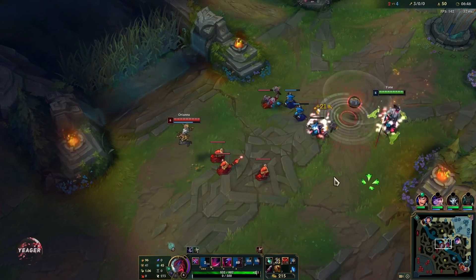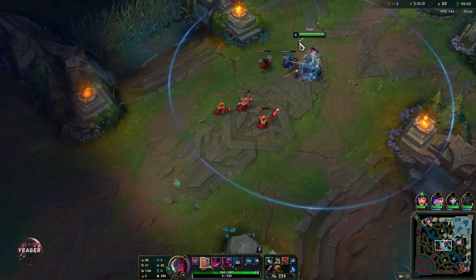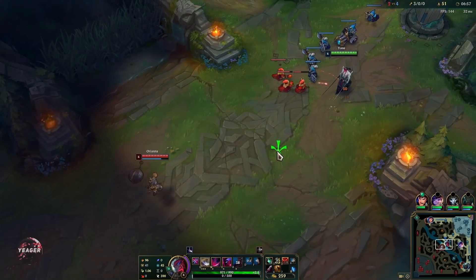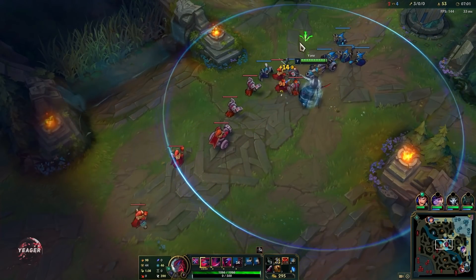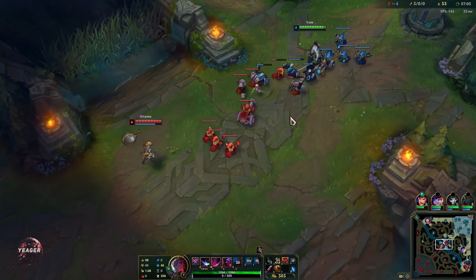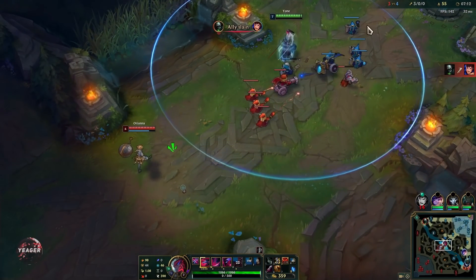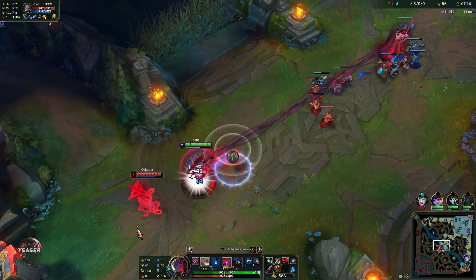In trades, most of the time you can try to stack up that third Q and then go in. But in high elo, people are just going to back off when they see that you have the third Q up. What you can do is use one Q on the minions and then straight up E into the opponent, hit them with the second Q, and then the next Q will be the knock-up. That's a way of surprising them so they don't randomly back off.